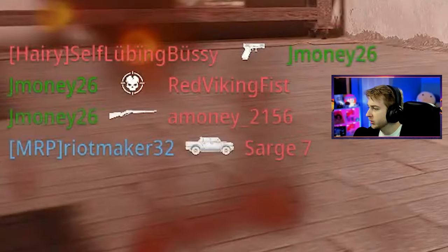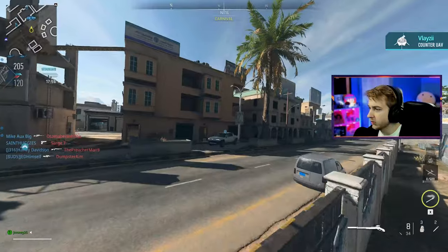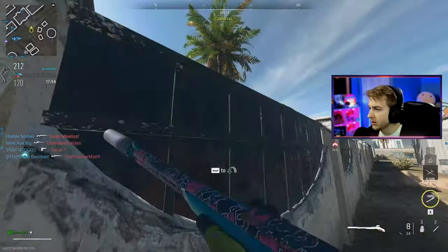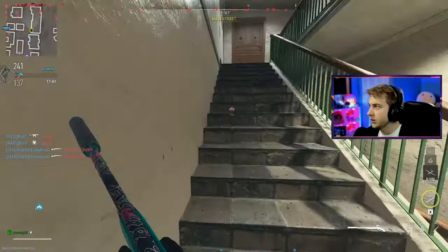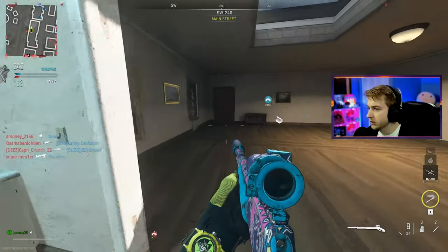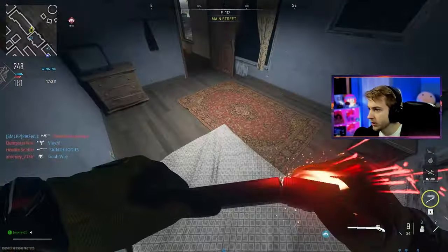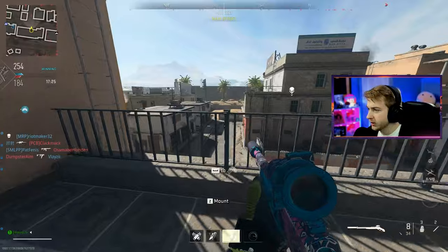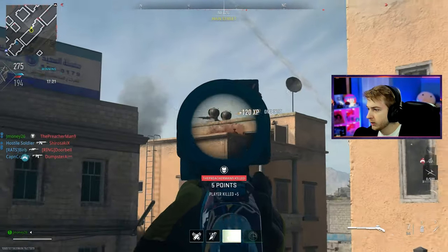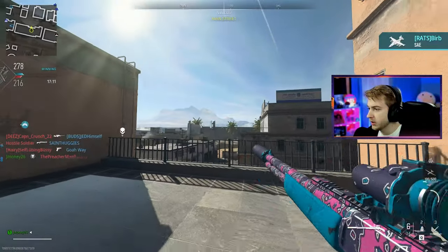I'm going to try to get into this beige building over here and put my tac insert somewhere not too obvious — I'll put it on the bed, so when I respawn I'm cozy. Then we'll just try to pick some people off. Got a dude right here — got another guy right here. Got to remember to throw my decoys out.